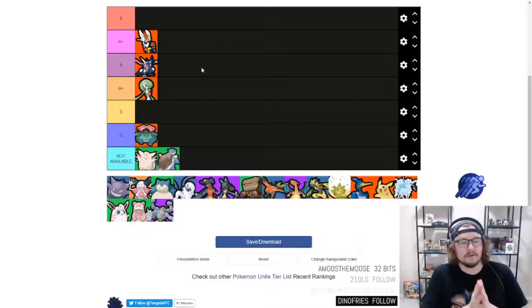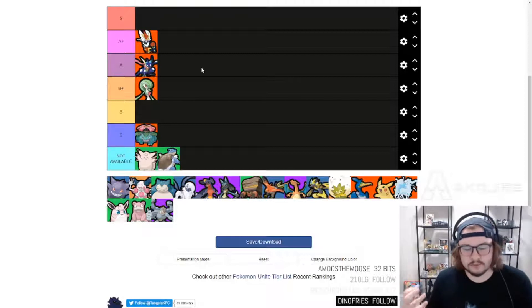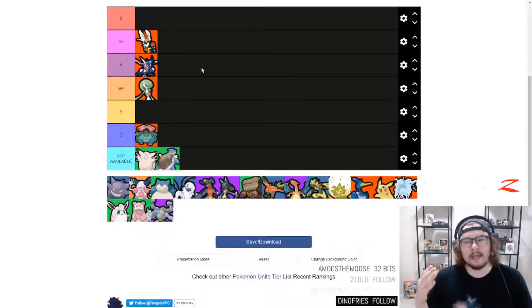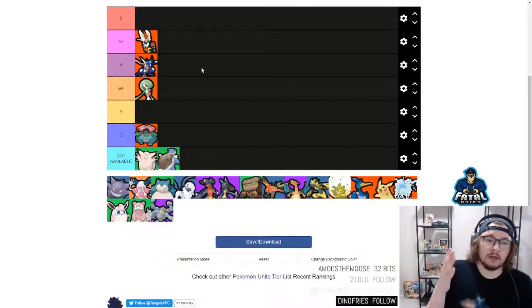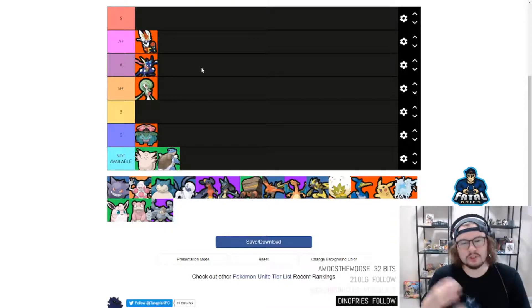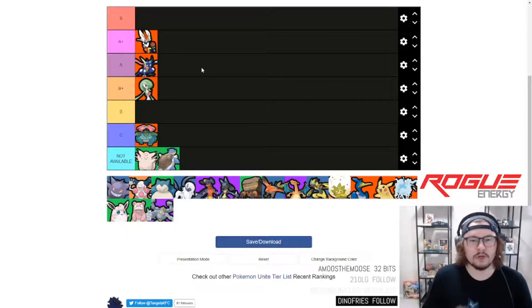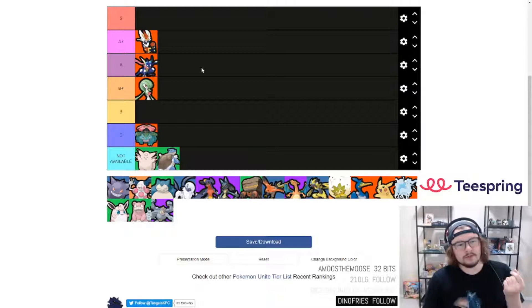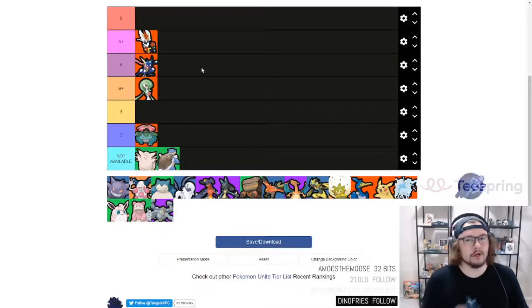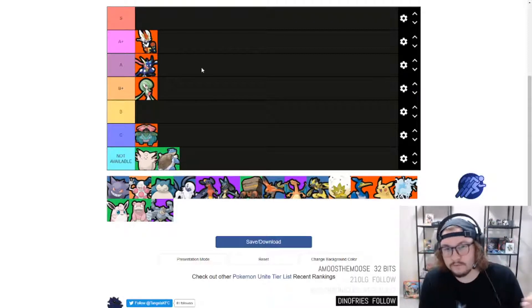Jumping into Cinderace — I'm putting Cinderace at A+. I don't think there are going to be too many Pokémon hitting S tier but Cinderace is very very close. She's basically like an AD carry from a League of Legends perspective — does a lot of damage, is very fast, and is able to rotate quickly around the map. Early game is a little weaker but the buffs you get later on, especially the ultimate, just allows you to break down teamfights very very easily.